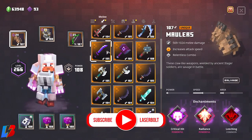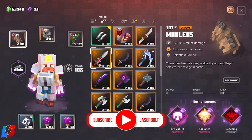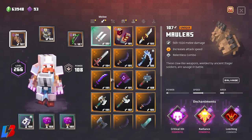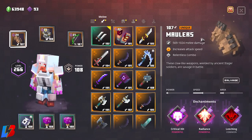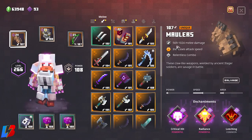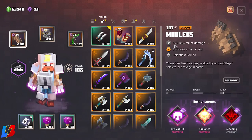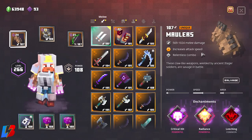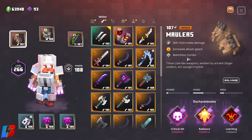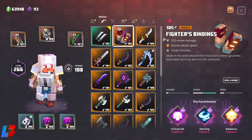The regular Molars you can pick up from the ground if you run that level. But these particular Molars are the reason I'm calling this the God Mode Wolverine Build — they are extremely powerful. Every hit is going to be either 569 or 1,024 damage. We get increased attack speed so we punch a lot faster, and we also get the Relentless Combo, which does a lot of damage.